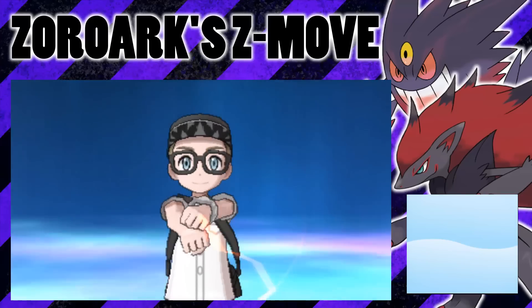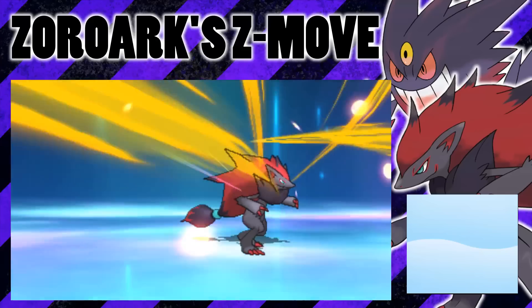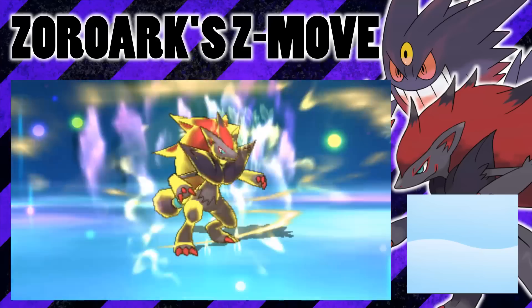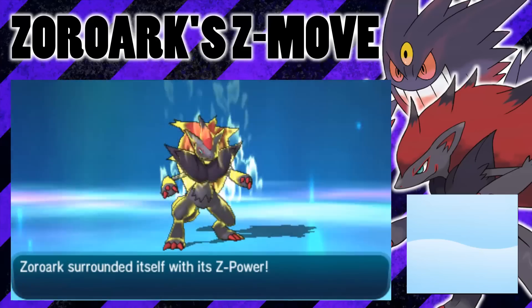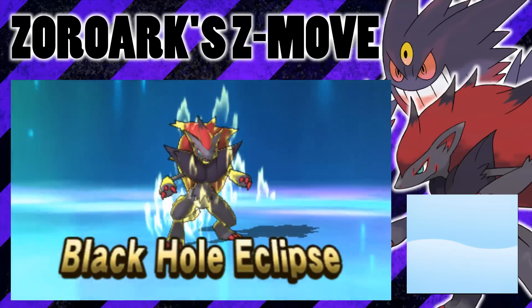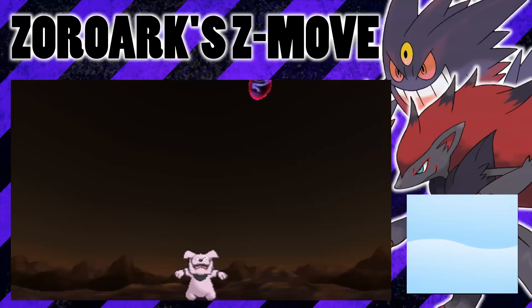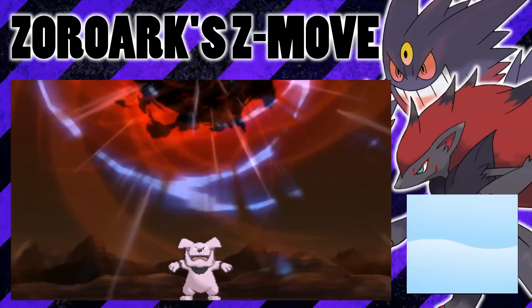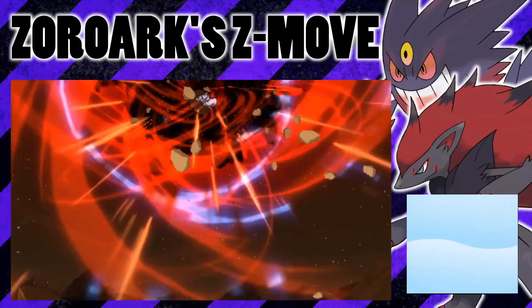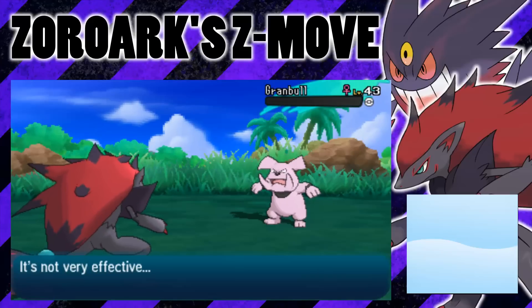Zoroark, what are you doing? Do you know how many views you just cost me? God damn it. Why did he get rid of his illusion? Why would it do that? That's so annoying. I don't understand why it would have to do that to use a Z-Move. I'm assuming that's not just for Mega Evolutions — I'm assuming it just gets rid of its illusion anyway.